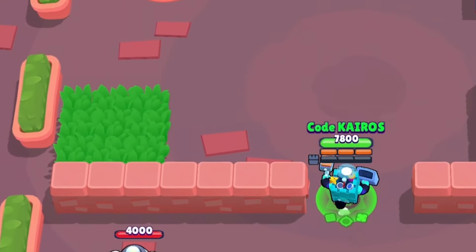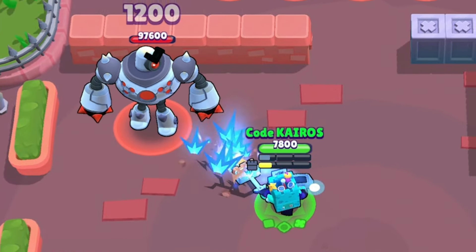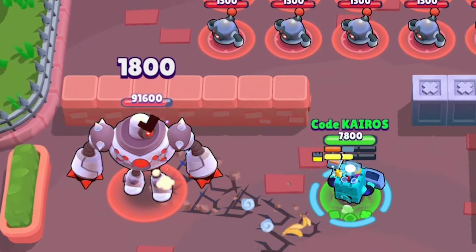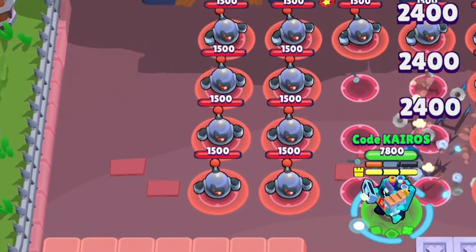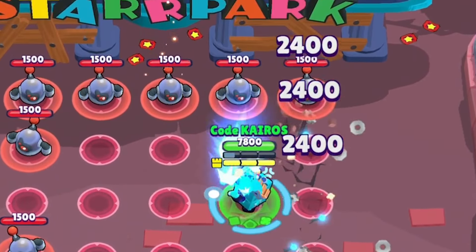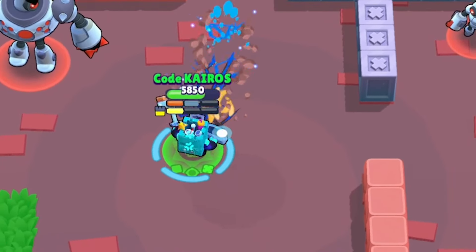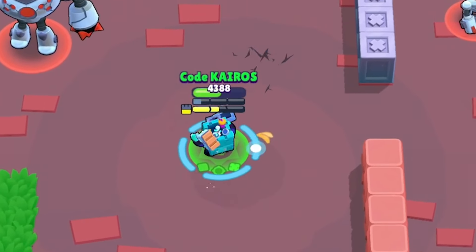Ash is receiving two balance changes. His Maddest Hex star power is getting buffed from 30% faster reload speed up to a max rage of 40%. Additionally, since the maximum percentage is going up, that also means the buff scales with his whole rage bar. For example, if Ash's reload speed was increased by 15% while his rage bar was at half full, now it will be increased to 20%. Ash's other balance change is a buff to his Rotten Banana gadget. Instead of losing 40% of his health to charge 40% rage, he will only lose 25% of his health and still charge 40% rage.